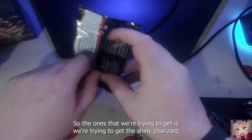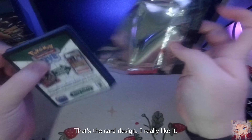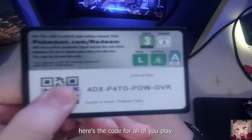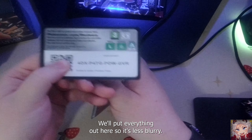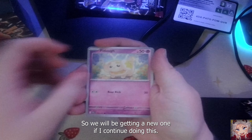The cards we're trying to get are the shiny Charizard and the shiny Mew that's like over a city - I think that's the card design and I really like it. First off, here's the code. We'll put everything about right here so it's less blurry. It's a camera I've had for multiple years, so we will be getting a new one if I continue doing these.